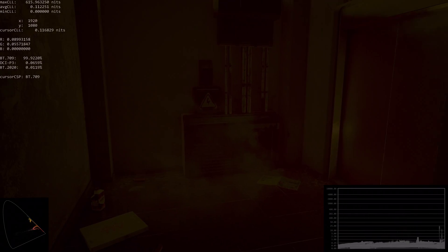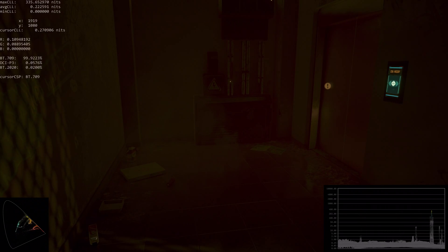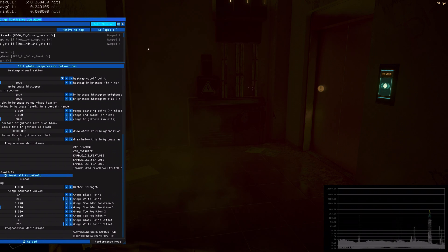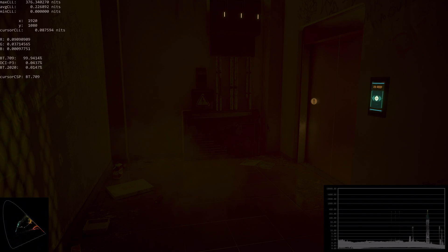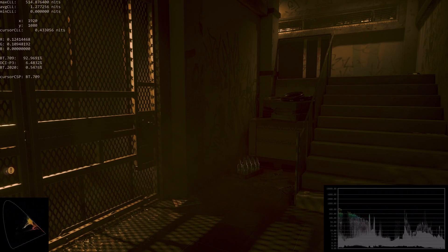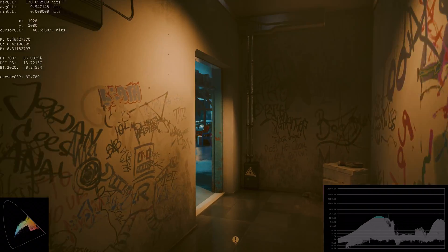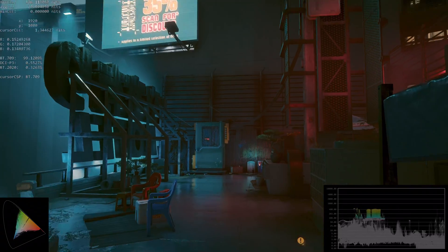Look at this near-black detail — take a look at this thing here, like an air conditioning or electricity unit. You can see all the details there; all the details are visible. This is bright enough near black, and at the same time we have zero nits — perfect blacks. We have perfect visibility near black and perfect highlight details because we have the correct max CLL, and nothing looks blown out.